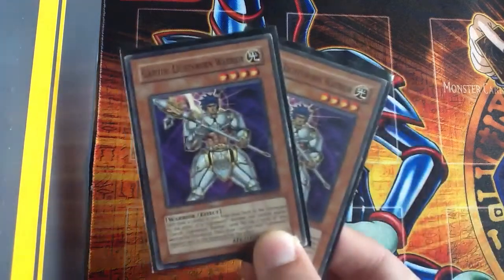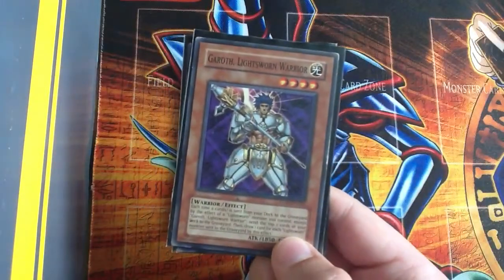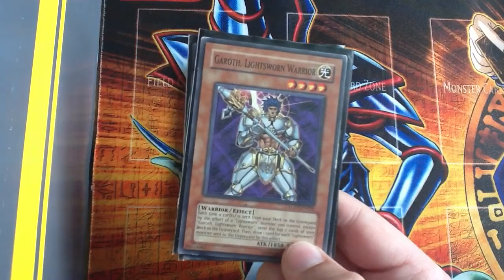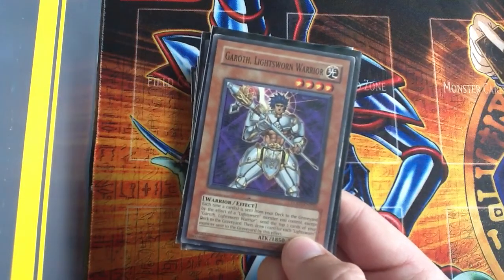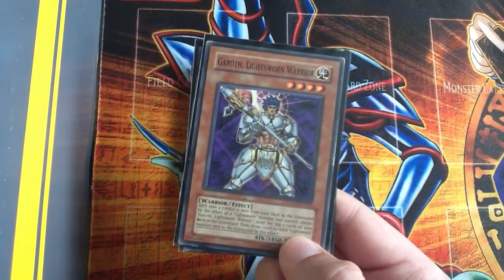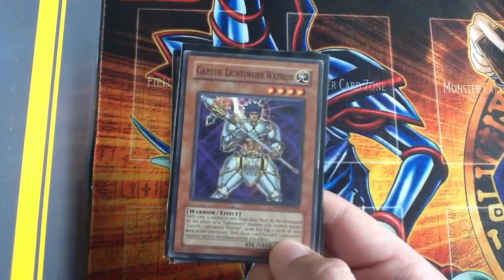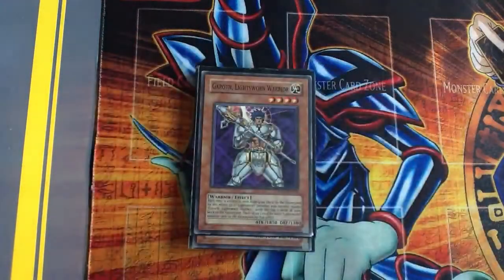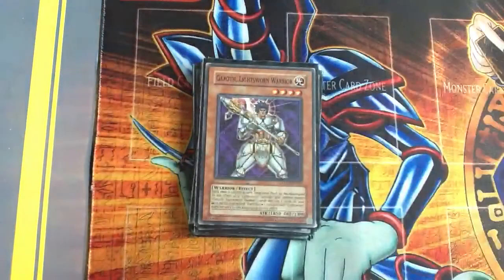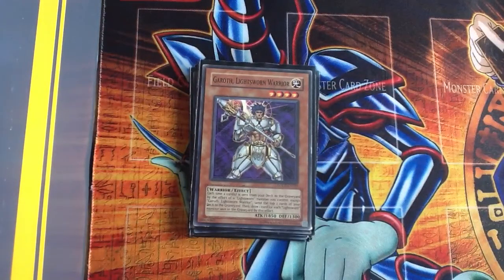I have two Gareth Lightsworn Warrior. Basically his effect is: each time a card is sent from a deck to the graveyard by the effect of a Lightsworn monster except this one, I can send the top two cards of my deck to the graveyard, then draw one card for each Lightsworn monster that was sent to the graveyard. He's a Level 4 with 1850 attack, so he's kind of the beat stick of the Level 4s.